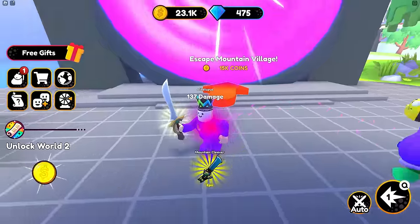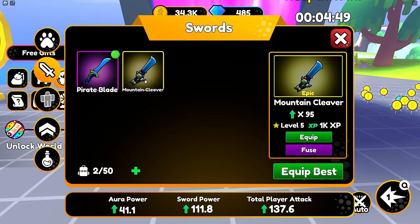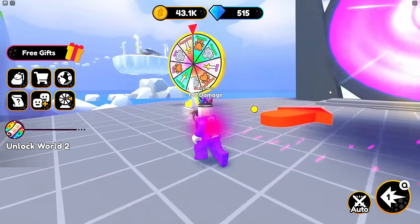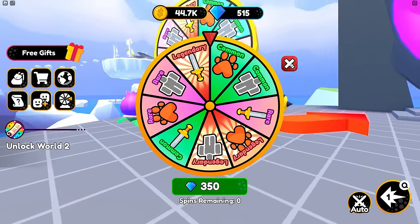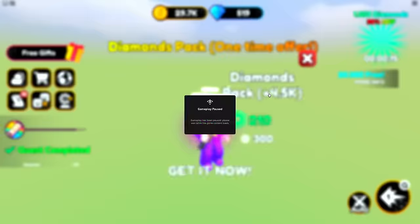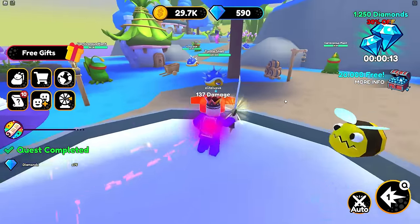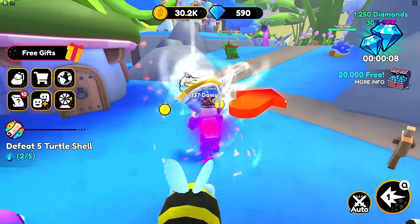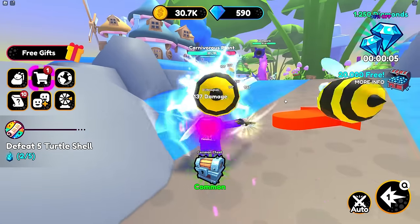New blades. Hang on. It's strong, but not my strongest. Do I get a free spin then? No, I don't. Of course I don't. 15,000 coins for the next one. Easy. Shell's gone. That one's gone. Thank you very much. Common chest.